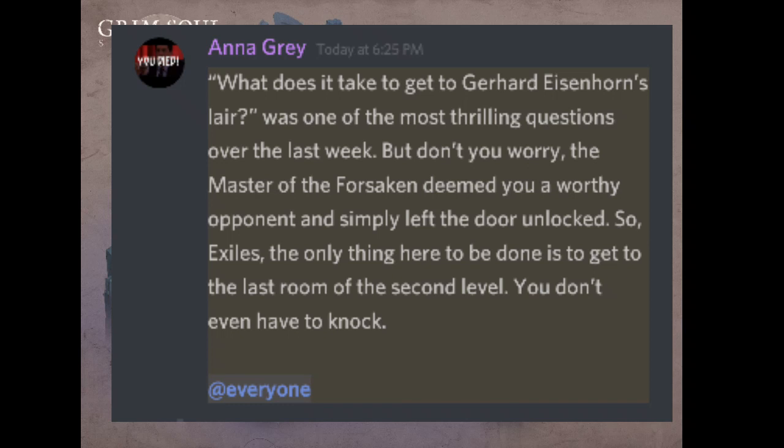One of the most asked questions over the last week was how to get to Gerhardt's Isen Horn layer. The master of the forsaken simply left the door unlocked, so exiles, the only thing to be done is to get to the last room of the second level - you don't even have to knock. Basically we don't need to do anything like we did with the torture chair to unlock the second level. To enter level 3 we just need to go to the last room of the second level and go through the door there to enter level 3, the Isen Horn room.